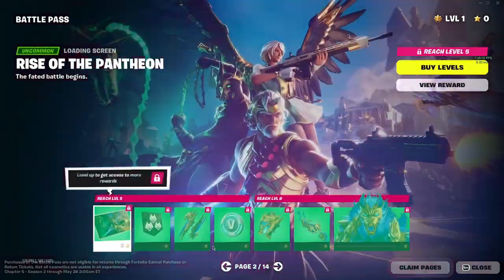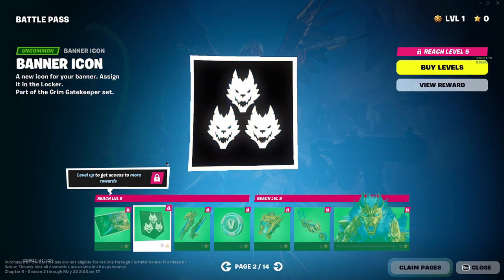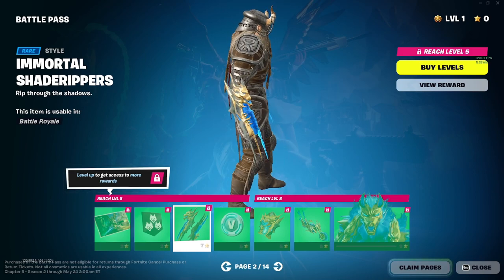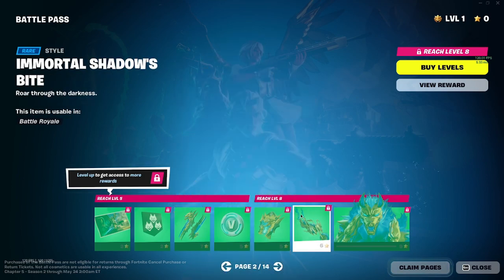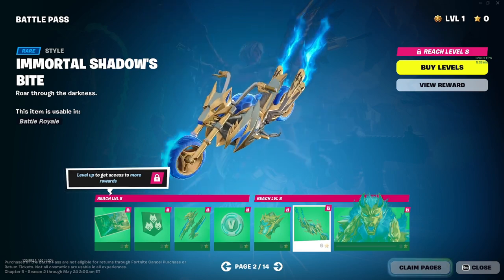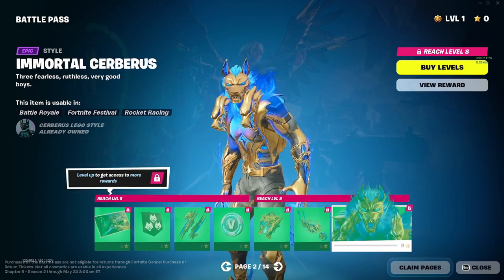Rise of the Pantheon — okay, okay. I know they got Zeus, Hades, Hermes, Artemis — one of those. You got the banner icons of the three dogs — Cerberus — and then we got the gold ice shredder hands. More V-bucks, you got the gold back bling, the wolf gold bike.